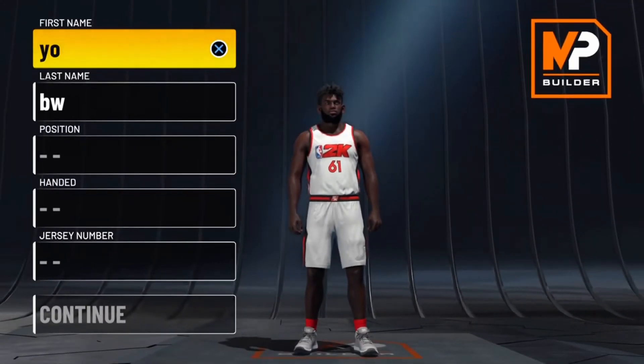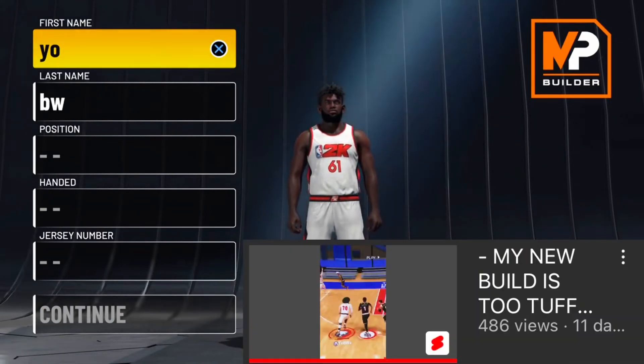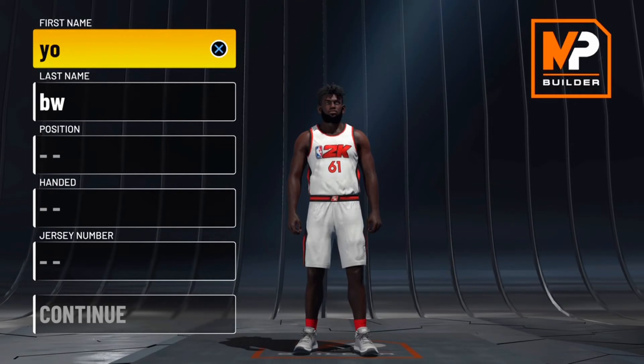Yo, what's good YouTube, it's your boy DWG back again with another player. For today I'm going to show you guys my new big man build in 2K22. This is a 90 speed glass finisher and this build is going crazy — I already have it at a 93 overall and I'm about to max it out soon.